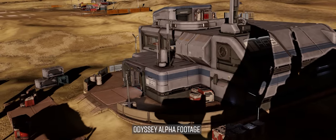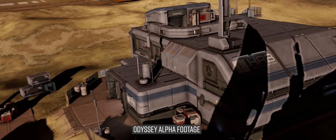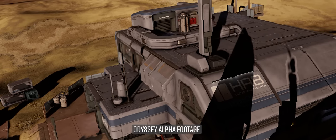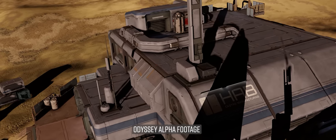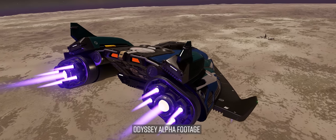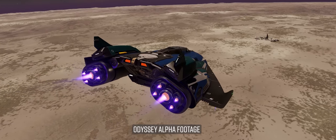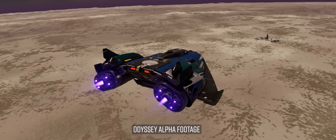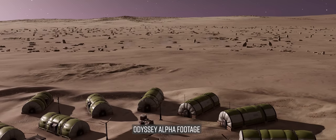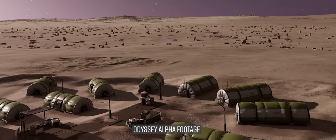The Elite Dangerous Odyssey alpha test arrived on March the 29th 2021 and ran until the 5th of May 2021. The much anticipated full game was released just two short weeks after without going to a beta phase first and, as has been fairly well documented, it was sadly very unoptimised and unpolished. It soon became clear that the expansion had been released too early and in an unfinished state, though those turbulent early months of Odyssey are thankfully now a fading memory.